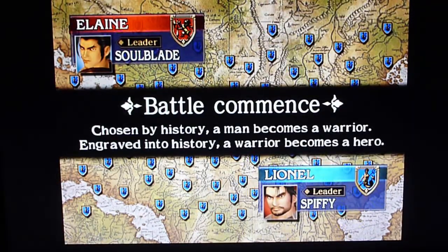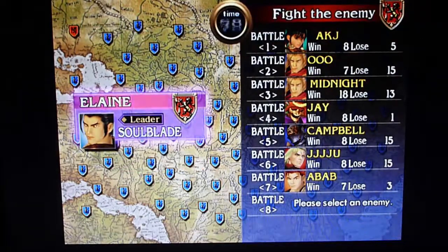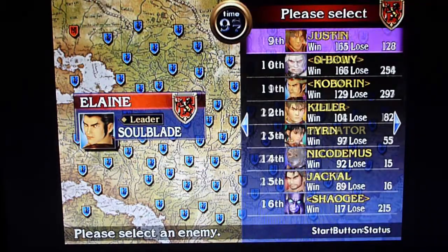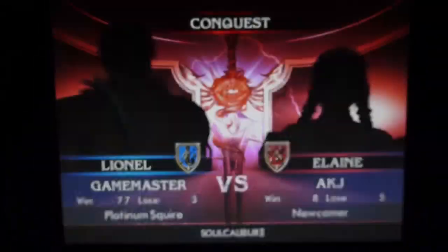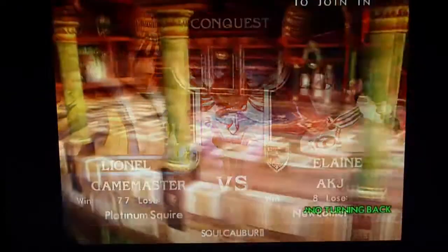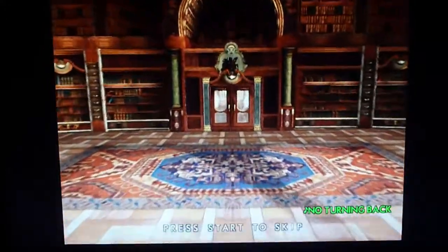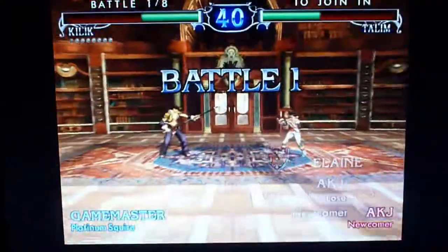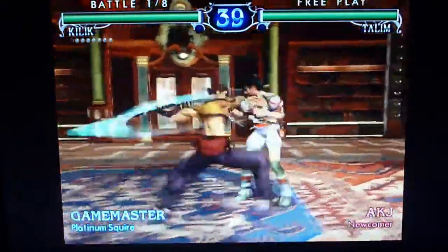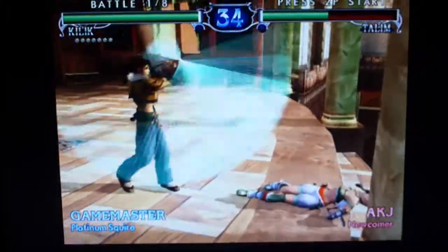The way that Conquest works is there are four armies, and they all have a power of 25%, so basically all armies have an equal stake in the land. As you do these 8-character gauntlet-type battles where you have to go through 8 different characters, when you go through one of those whole 8-character things, they will lose from 1 to 5% of their power.